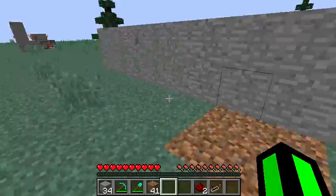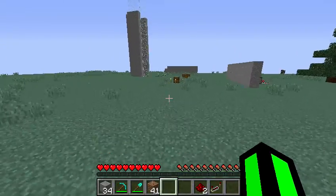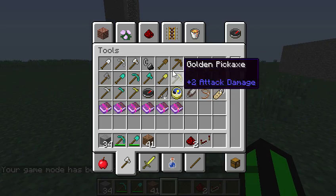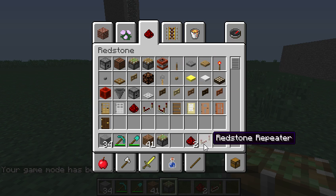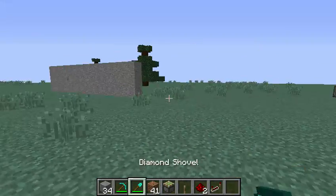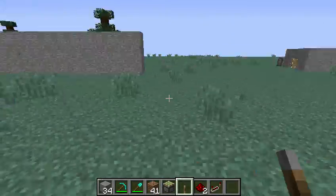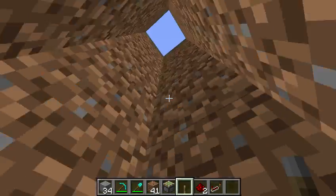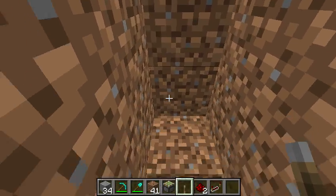For the next door I'll go into creative mode. What you're gonna need is just a couple of sticky pistons, some redstone, repeaters, and a lever — or you can use a button if you want. You want to dig down as far as you want your base to be, then go down one and make a two-wide hole like that.